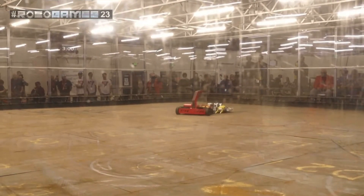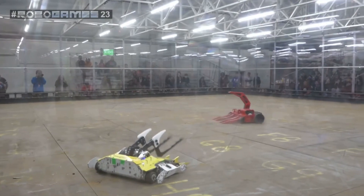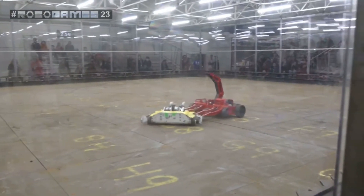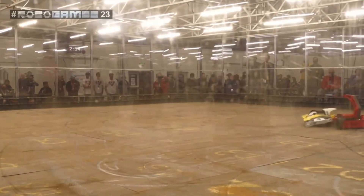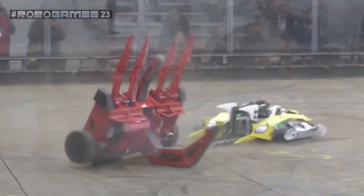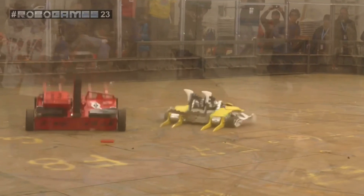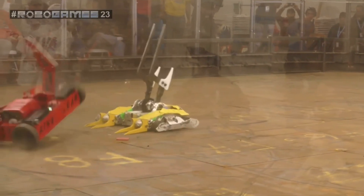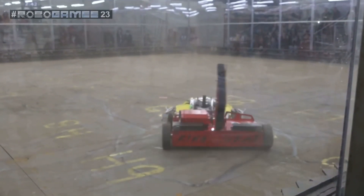Both running into each other, just weapon to weapon, trying to flip the other. Banana Runt looks like it's getting a little bit of an advantage up top. Both flipping each other over. Banana Runt seems to be doing a better job of staying on point. It's getting lower too. It's gotten under King Crab a couple of times.